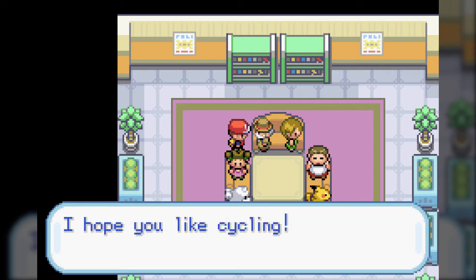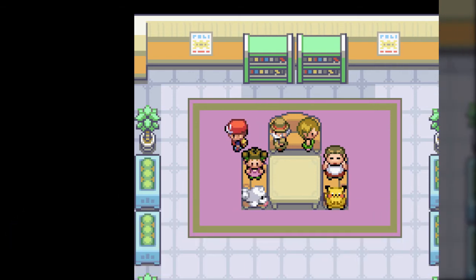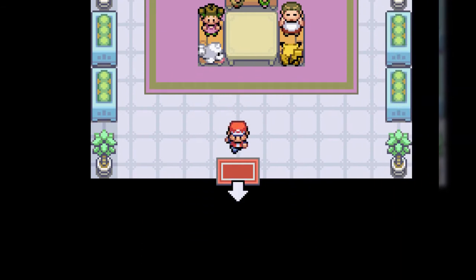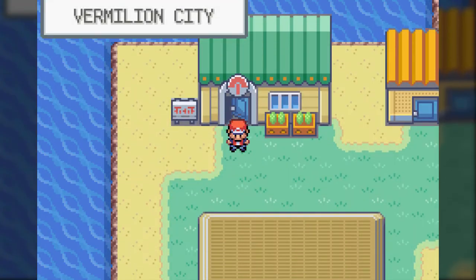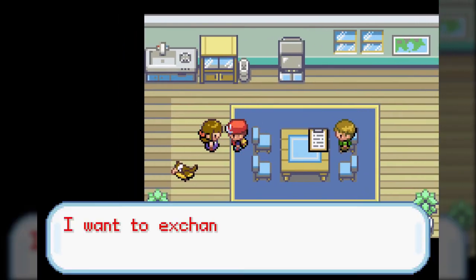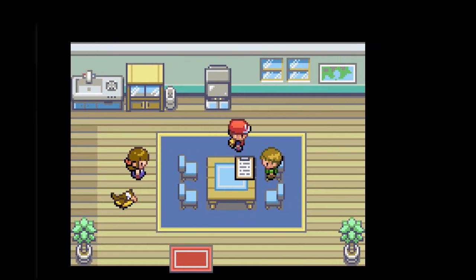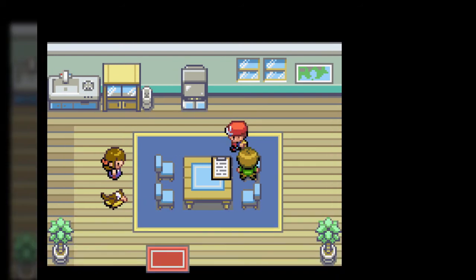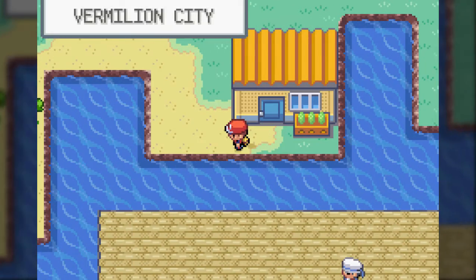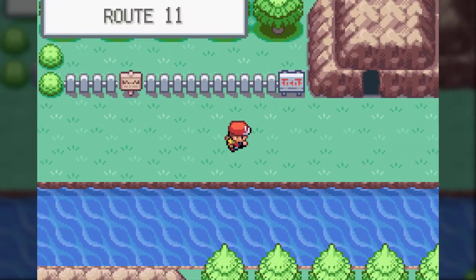That does remind me though - the bag system was changed for Gen 2 onwards. In Gen 1 you just had a small inventory of about 30 items that you could keep. Starting from Gen 2, each bag had pockets that could hold up to at least 99 of an item. And while it's still technically limited, there isn't a high amount you can carry - you're seldom going to ever reach that max amount.